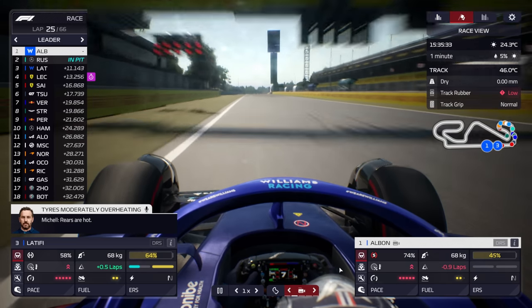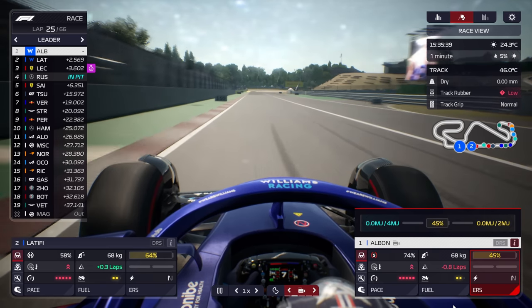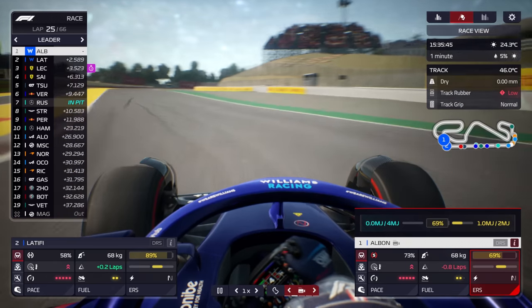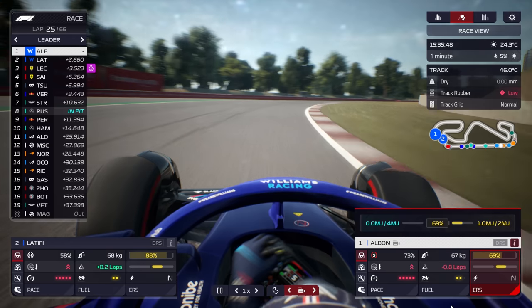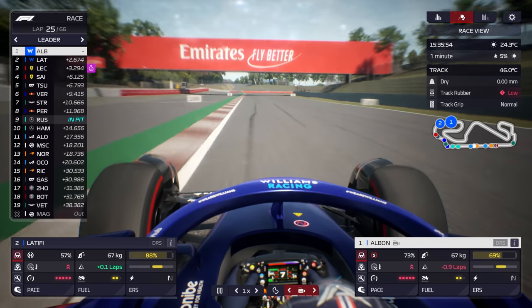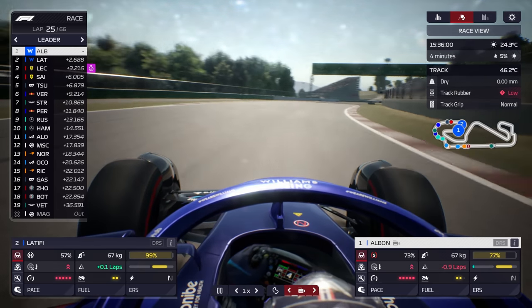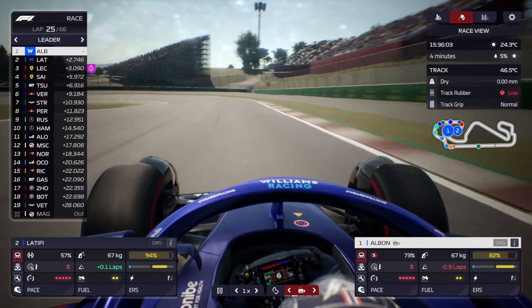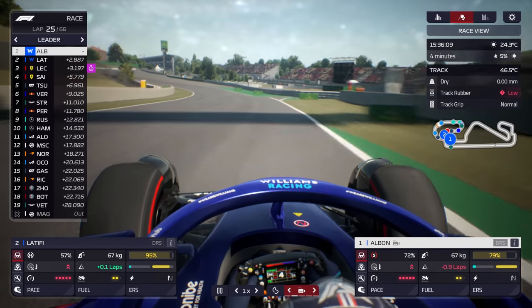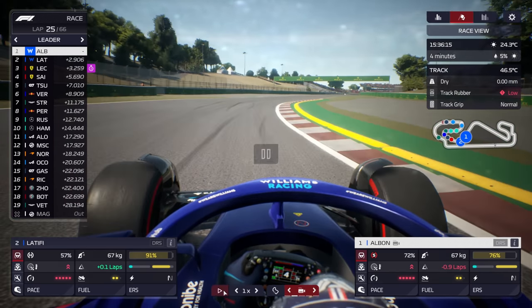George Russell is pitting from the lead and that means Alex Albon in the Williams is going to lead this Grand Prix — and he's still got 74% of his soft tyres. This Williams car is an absolute dog but we are one-two. The field is still pretty bunched up; Norris is only 19 seconds off the leader, so within a pit stop's range. They're all going to be jostling together and fighting while my drivers at the front can do some clean laps.